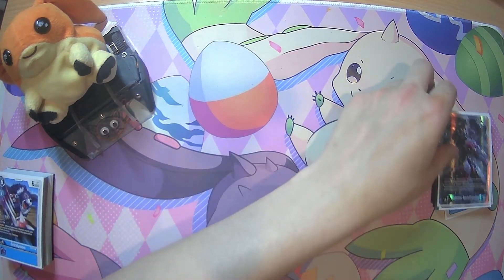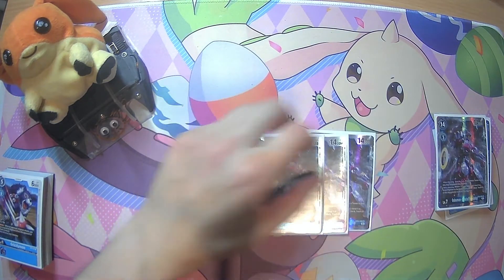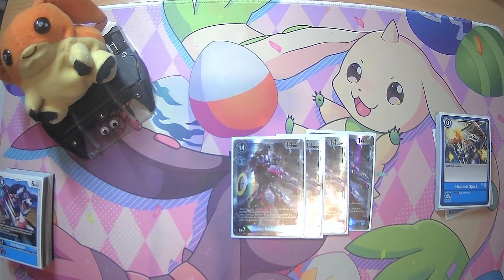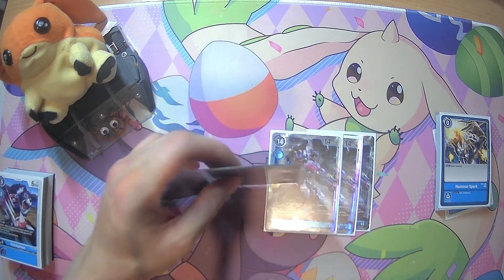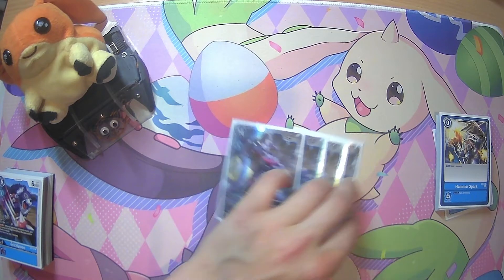Moving on to the last Digimon we play, we're playing 4 of the main guy himself: Goblinmon Bond of Friendship, who has on attacking, once per turn, if you have a Tamer in play, you may unsuspend the Tamer. And he has on attack: return one of your opponent's level 5 or lower Digimon to the bottom of their deck, trashing all Digivolution sources. So with the BT6 Goblinmon I explained earlier, you can basically attack 3 times with this and shuffle away 3 of your opponent's Digimon.